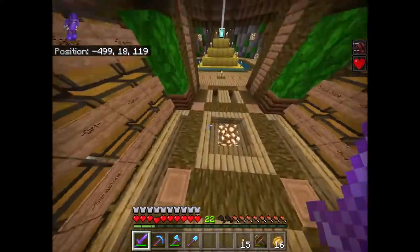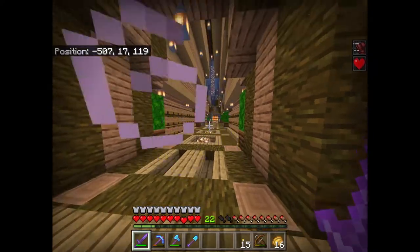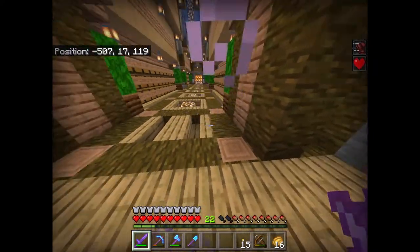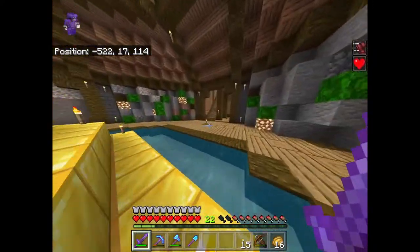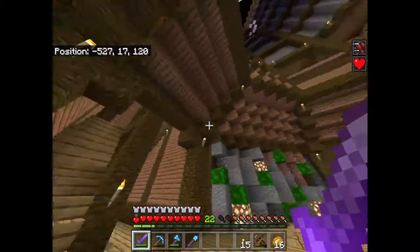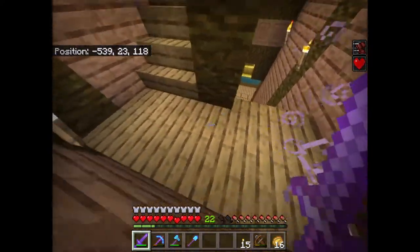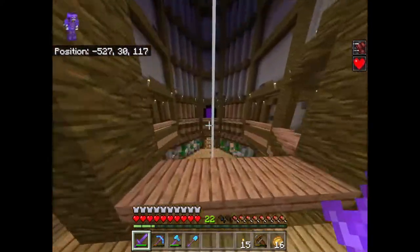Another thing you may notice is we have a nice oak wood floor going on. This used to be jungle, but it was just too jungly for my taste, so I had to get rid of it and go with the oak. Another thing that I've done is we finally have an official way of getting in and out of the base — we finally have an official entrance. The first way you get up is you use this little staircase to come up to the second story.